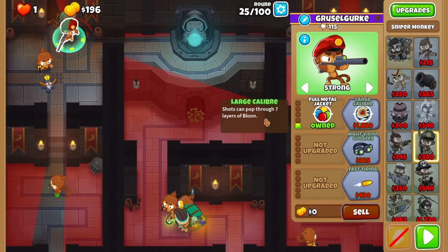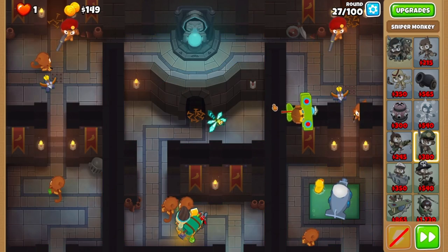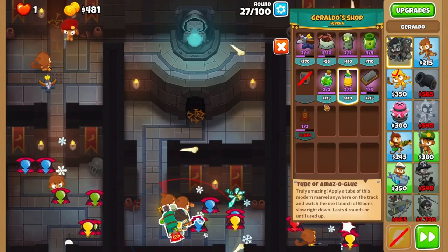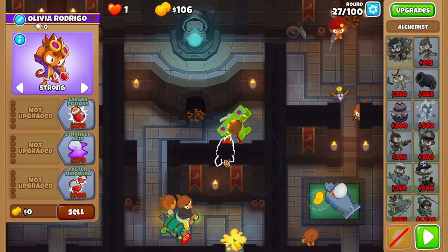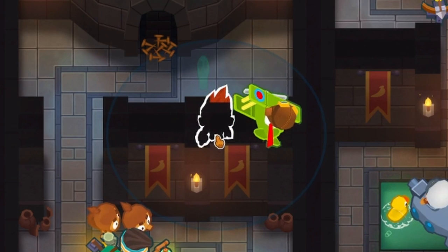After round 25, upgrade your left sniper to full metal jacket, and then your right sniper after round 26. In the middle of round 27, you'll glue the middle wave once the yellow balloons start showing up. You'll now grab an alchemist in the middle path and set it to strong.